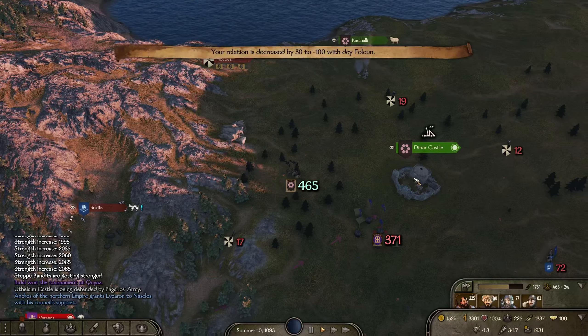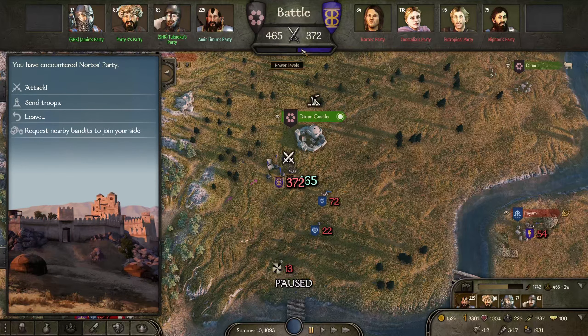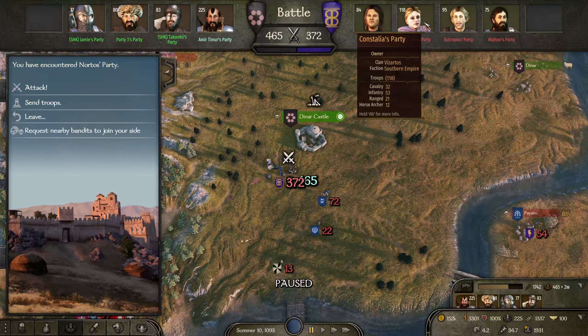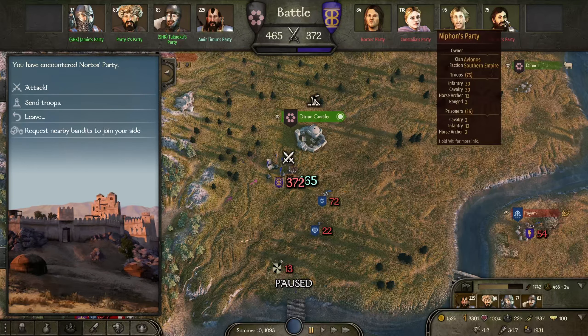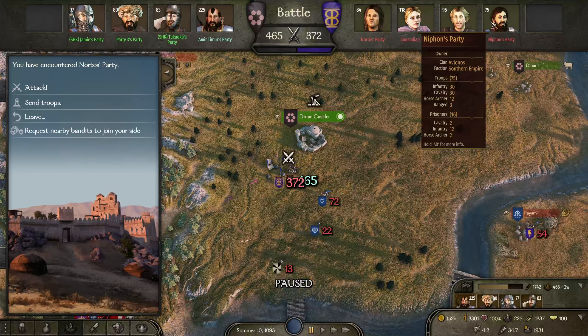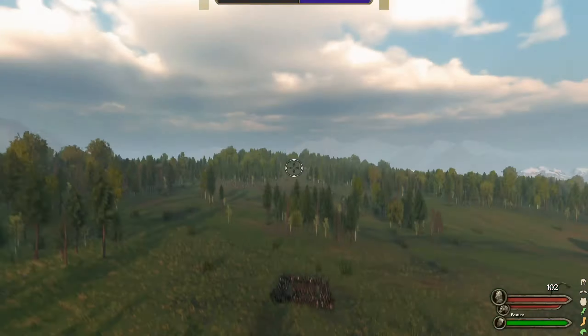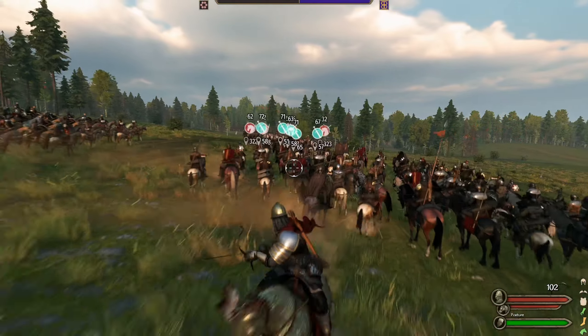Even though we outnumber them by almost 100 they still have a pretty close balance of power. I have a feeling they have a lot of cavalry — the horse archer division is not too crazy but cavalry they have about 120. Let's go ahead and try the new box formation again. We'll keep the archers in the middle this time so the cav are dealt with.